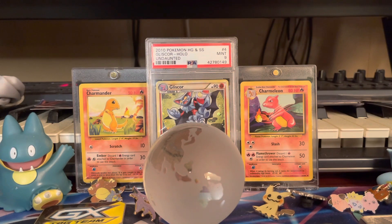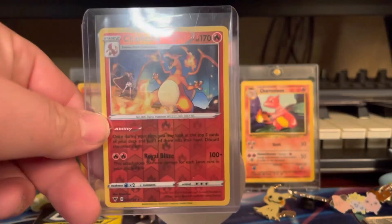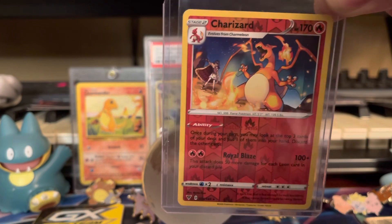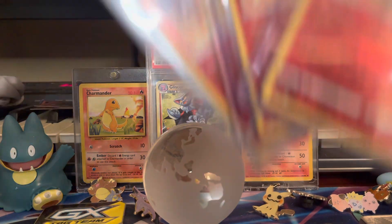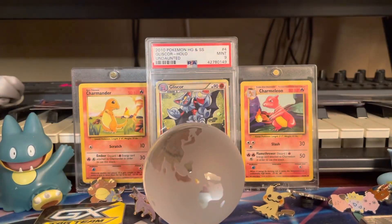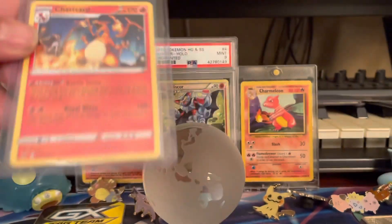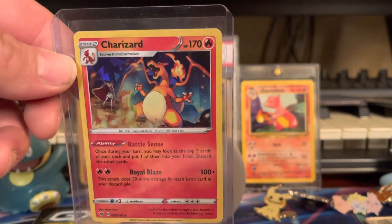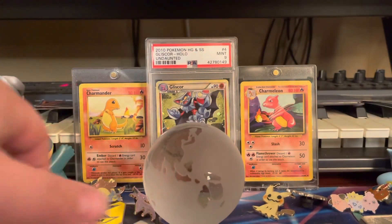Next we have four of the reverse Charizard with Leon from Vivid Voltage. I really like this one — I think it's cool seeing him trained by his trainer. We have four of those. We also have the regular non-holo version of that card, and then the cracked ice version as well. I like the holo form — the pattern is really sweet. Leon on there is epic.